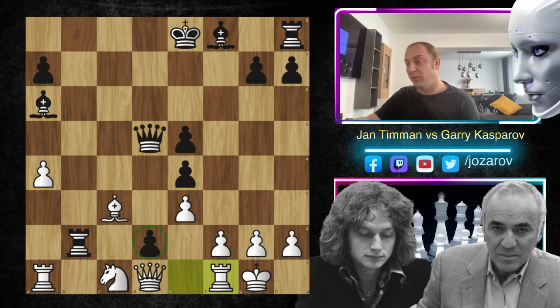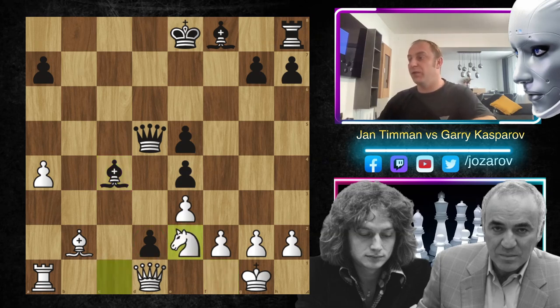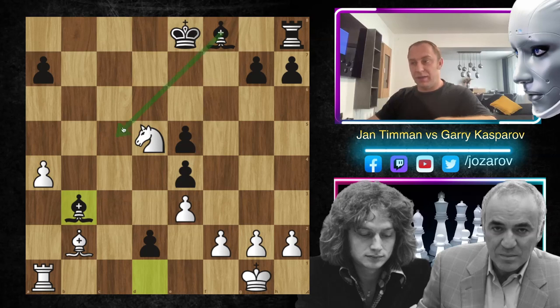Jan Timman played simply rook to f1, and Kasparov simply takes with bishop to f1. We have bishop takes b2, then bishop to c4 by Kasparov - this pawn is very annoying. Jan Timman tried knight to e2, bishop to b3 by Kasparov, we have knight to c3. Jan Timman is trying to counter-attack the queen. Kasparov simply takes bishop takes d1. We have knight to d5, and again bishop to b3 - this bishop pair is simply too much to handle, and this pawn is again very annoying.